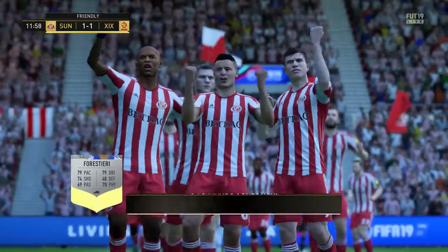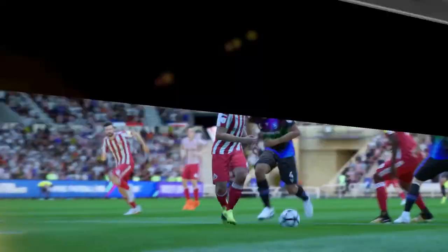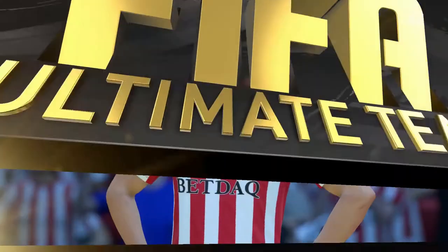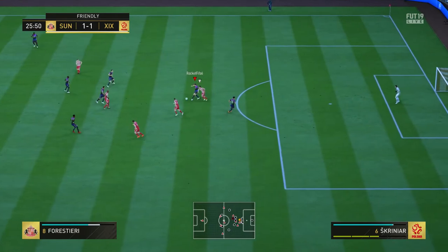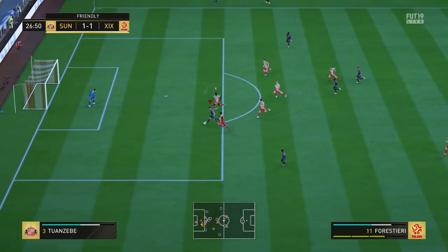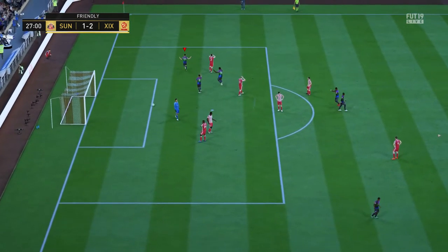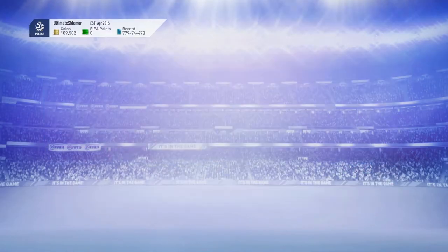After an interception I managed to get through on goal with Forestieri as well. It was a good finish from him to equalize - actually a very tough game. Silver players are surprisingly good. There's the interception - that's why I had a gold defense, for a better chance. A nice one-two with Sudani and then Forestieri whacks one in with a green time finish into the top bins, and the result was a rage quit. That was Teamy Pookie's weekly objective completed.